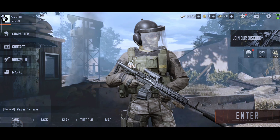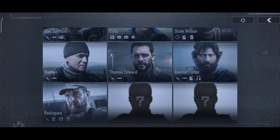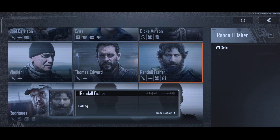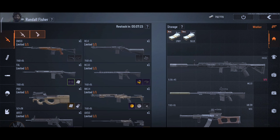For this, you need to go to your contacts and select whoever you want, as this works on most of the contacts. For this video, I'm just going to select Randall. From there, click the purchase button on the bottom right corner. Now scroll down and select any category — I'm just going to select the helmet section.